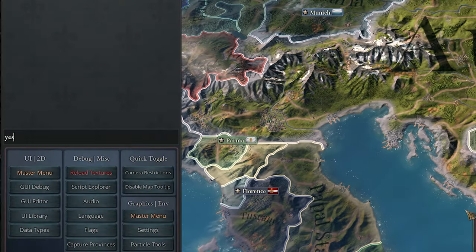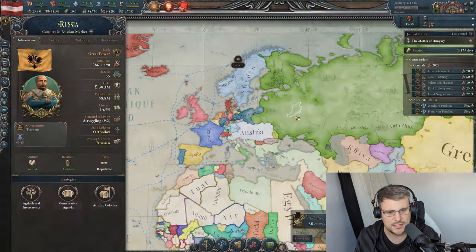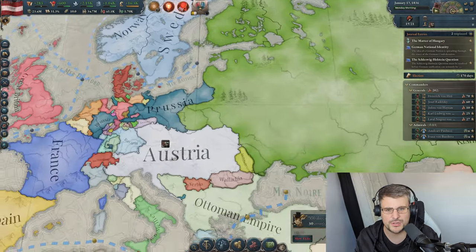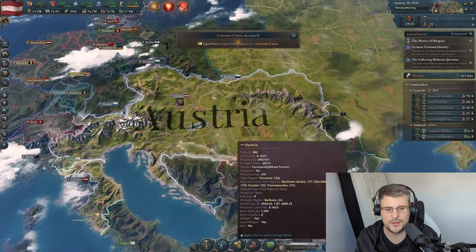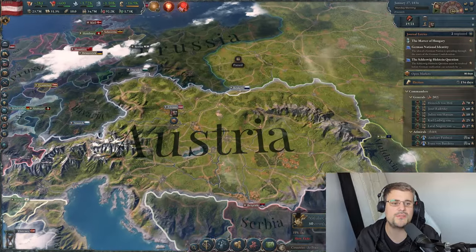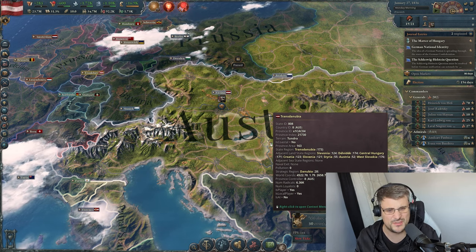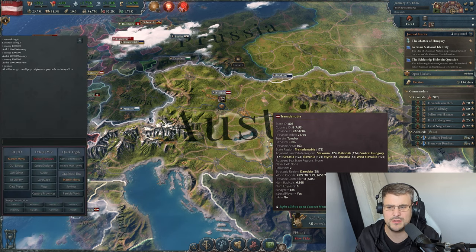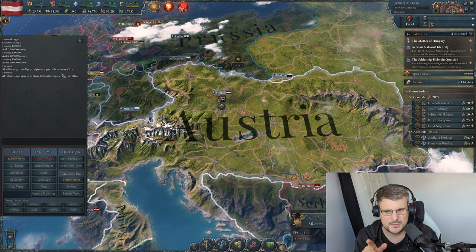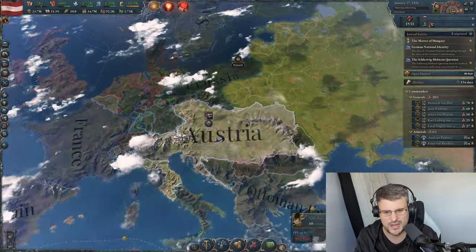Next one: tilde key, type 'yes_men'. All diplomatic options with the AI now automatically get accepted. We click on Russia, right-click, form an alliance — alliance between Austrians and Russians. Invite the Papal States into a customs union — boom, they're in. However, you want to turn this one off because if you unpause the game, the AI will take advantage of it. It affects not just diplomatic options but also sway offers in diplomatic plays.